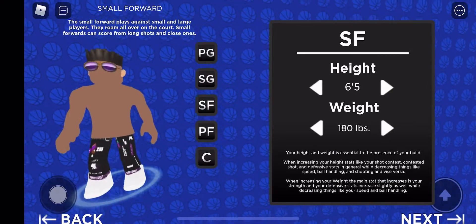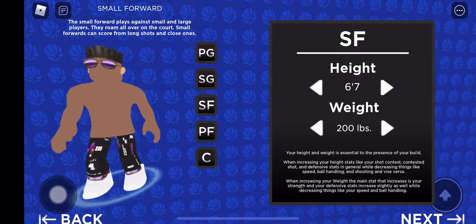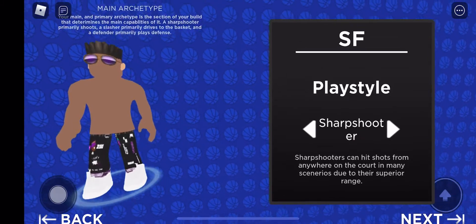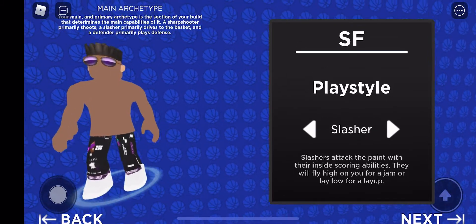So you're going to want to make your build height small forward, 6'8 or 6'7 — either one works. My build that I was using in those clips was 6'8, 200 on weight. And then you're going to pick slasher for play style — small forward slasher.